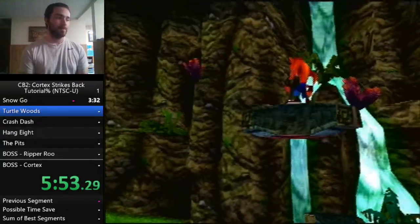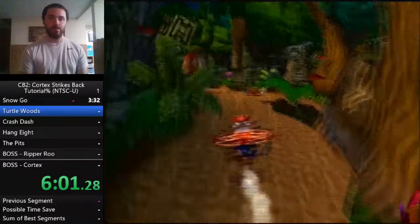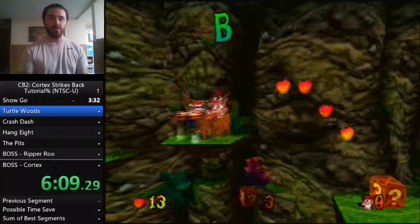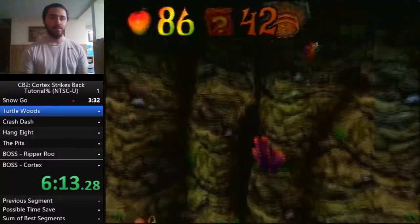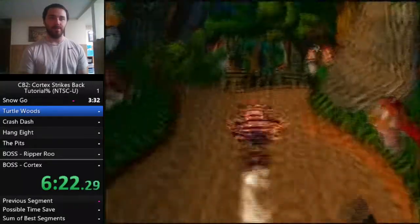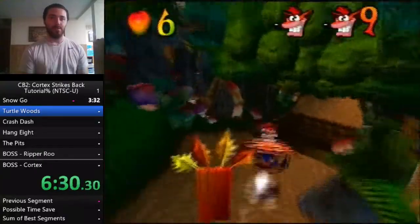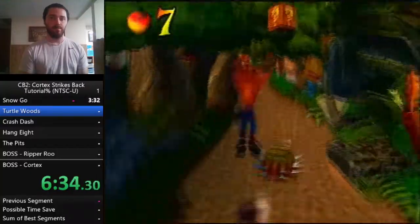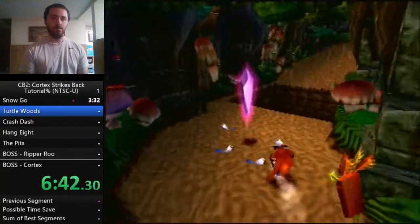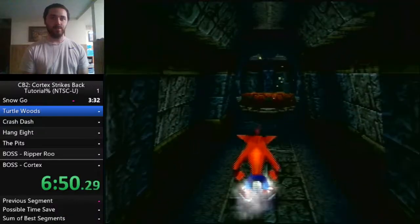There's a secret area down here — body slam — and a neat 2D section with an enemy you only ever see once: the flamingos. They're harmless animal buddies never seen anywhere else. Also, this is a nitro detonator — hit it and it blows up all the nitros in a level. Mud is terrible if you get stuck in it — you move really slowly and can't spin or slide, so try to bounce off those boxes. 62 boxes gives you the box gem.